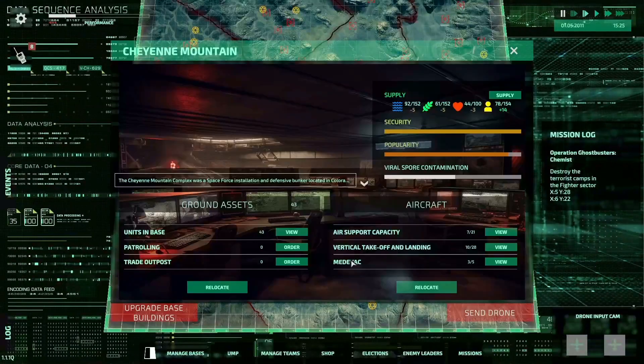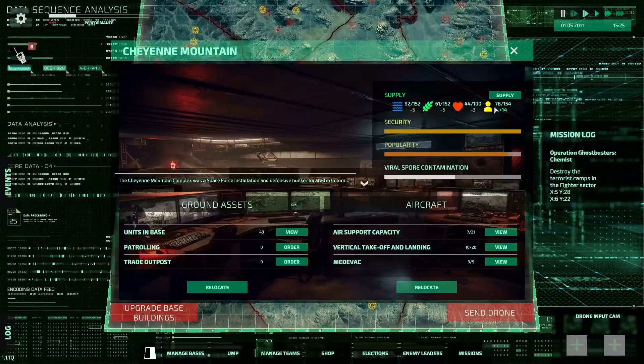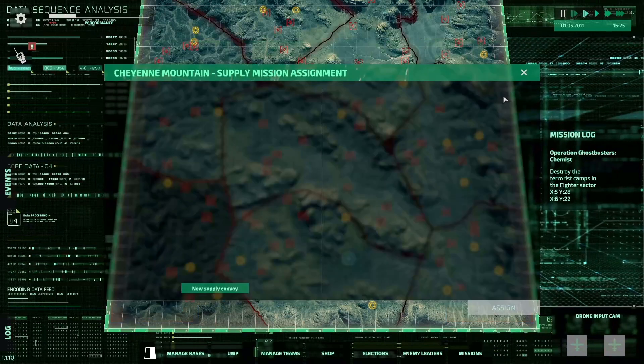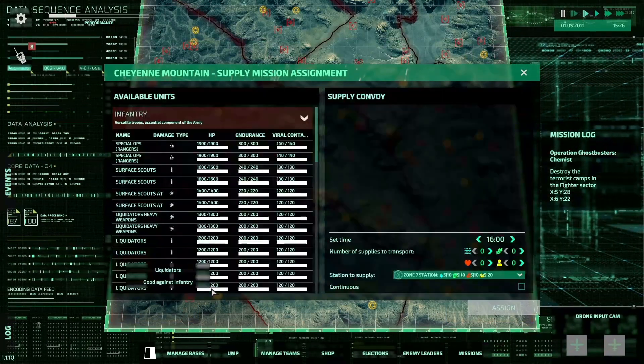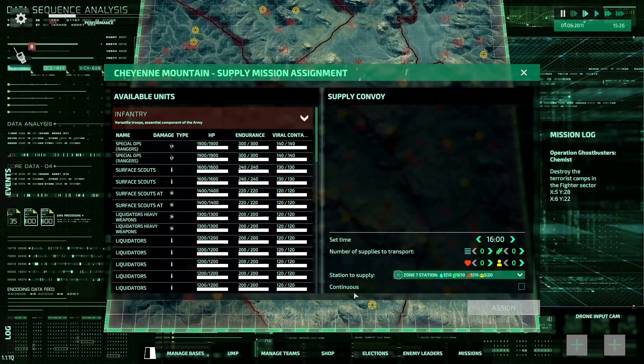To resupply any station, you first select the station from which the supply convoy or airlift will originate. For ground convoy, supply trucks are assigned automatically, but you need to add a protection force.